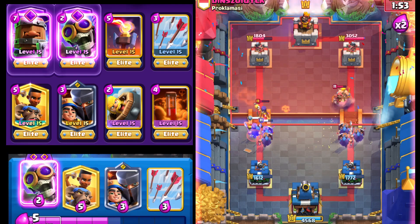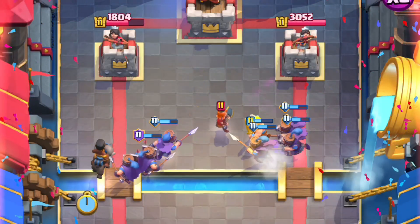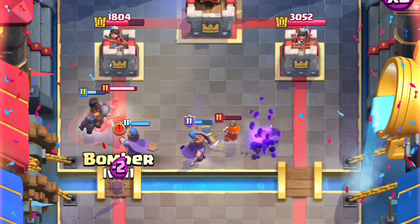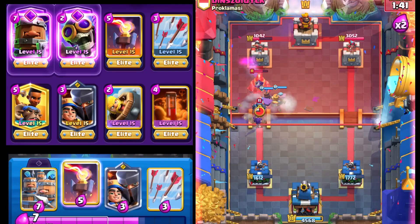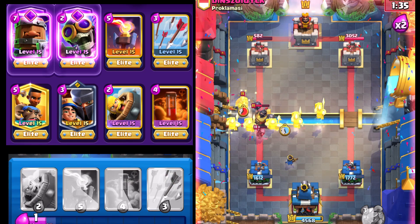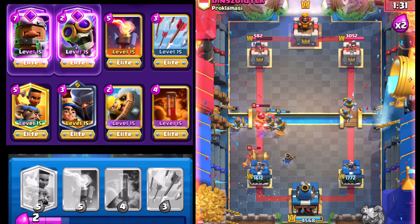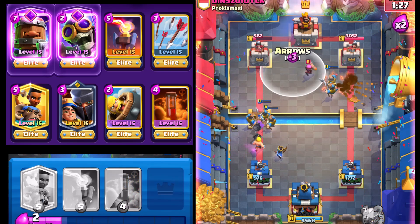Let's go with Barbarian Barrel. The Wizard is gonna target onto the Royal Recruits — very, very nice stuff — and that means we have Ramrider dashing onto that tower. We're gonna drop Evil Bomber here, and this is exactly the lineup I'm talking about. You're gonna get so much damage due to the Evil Bomber just lining things up and wreaking havoc. We're gonna go with the Royal Recruits and the Barbarian Barrel as well. That should be able to help clean up the Hog Rider and with the King Tower activation — pretty clutch stuff.